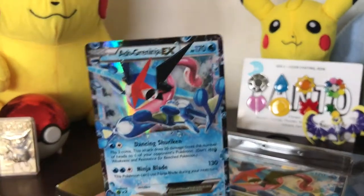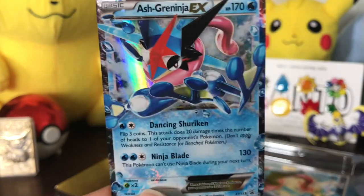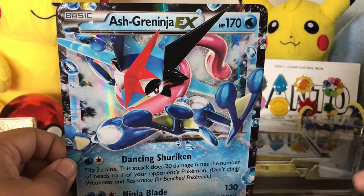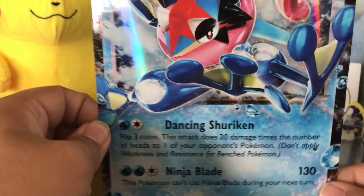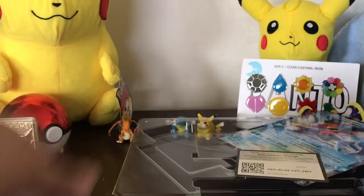So the Ash Greninja promo card contains Ninja Blade — really cool card. And then of course the oversized version of it. I never really understood why they include an oversized card in these boxes. Let me know in the comments below if you know what people do with these oversized cards, because for now I have no idea. I think I have them all in the binder. Again, it's a really cool card, and of course the code.